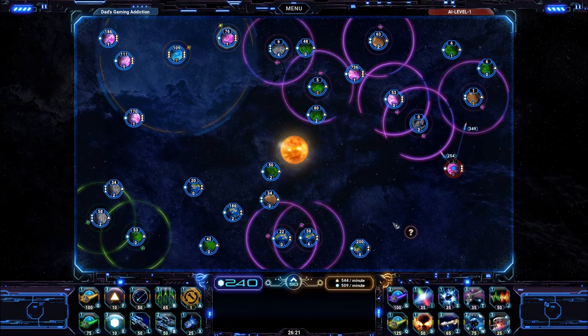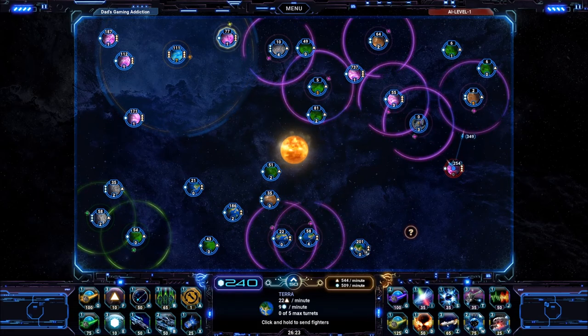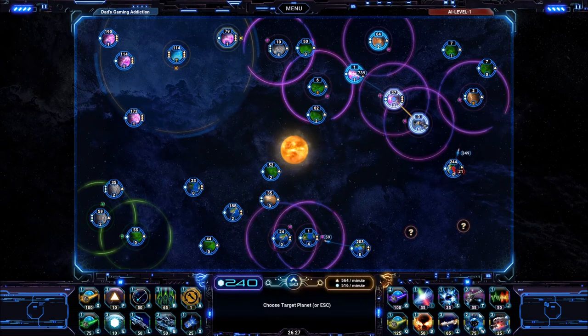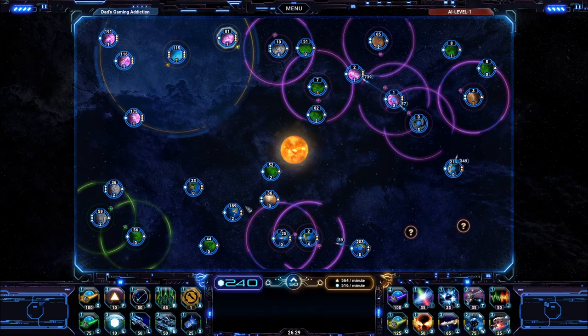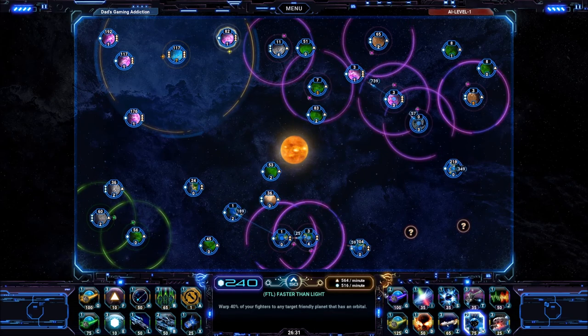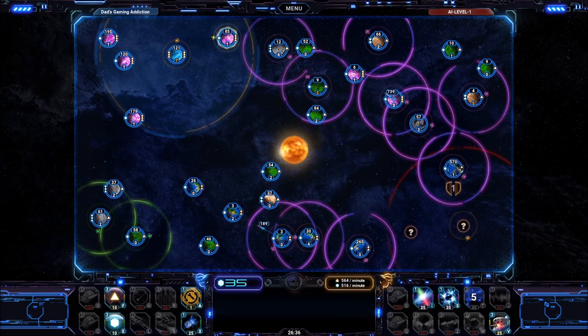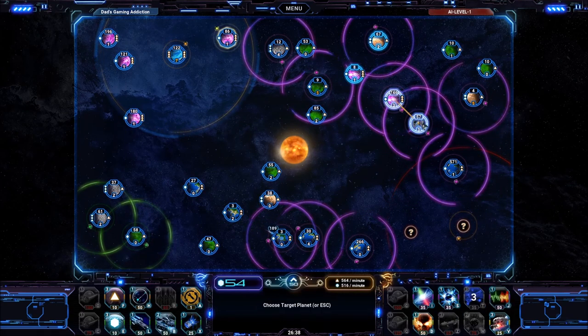It would have been nice to have the ability to customize your map setup a bit. The game just throws you into a randomized map. It would have been nice to specify whether you want 50 planets on the map, or 25 or 20. No — it's just a random map every time, same amount of planets, just a different configuration.